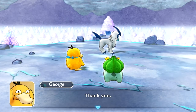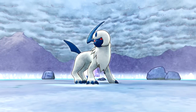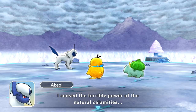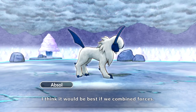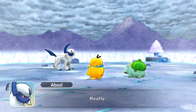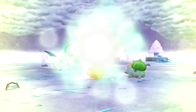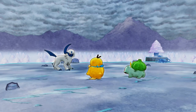That was too close — thank you, Absol, you saved us. Rather than saying thanks, Absol says to focus on stopping the calamities before they worsen. He senses a terrible power from the natural calamities and was led here by feelings of foreboding. He thinks it would be best if we combined forces — Absol joins our team! We can now access the Darkness Ridge Camp. He's level 28 — we're already higher level than he is. He has the rare quality Squeeze Out. George successfully made it through, just George, not me. We got a Rainbow Gummy, another Rainbow Gummy, a Bronze Dojo Ticket we can't use right now, another Rainbow Gummy, and a DX Gummy — tons of cool stuff we can eventually use, but not now.